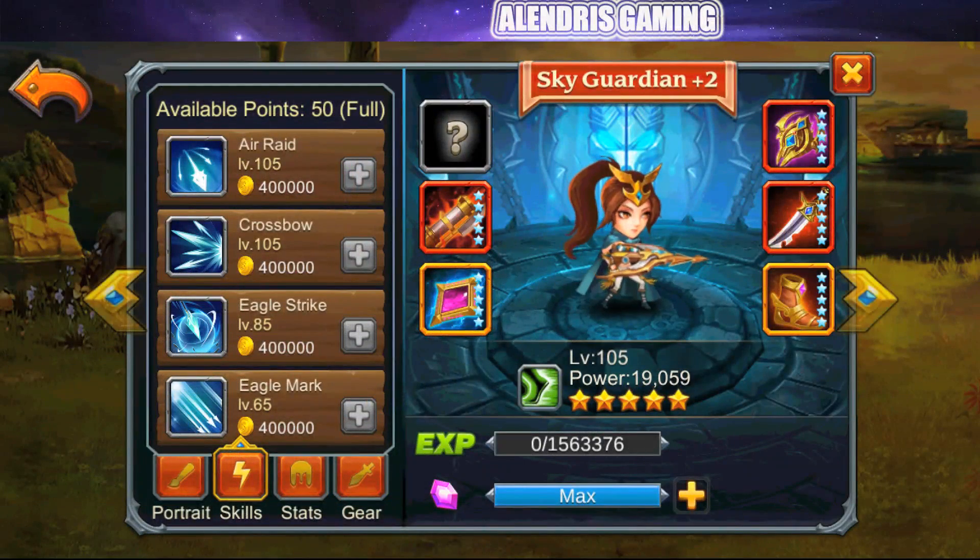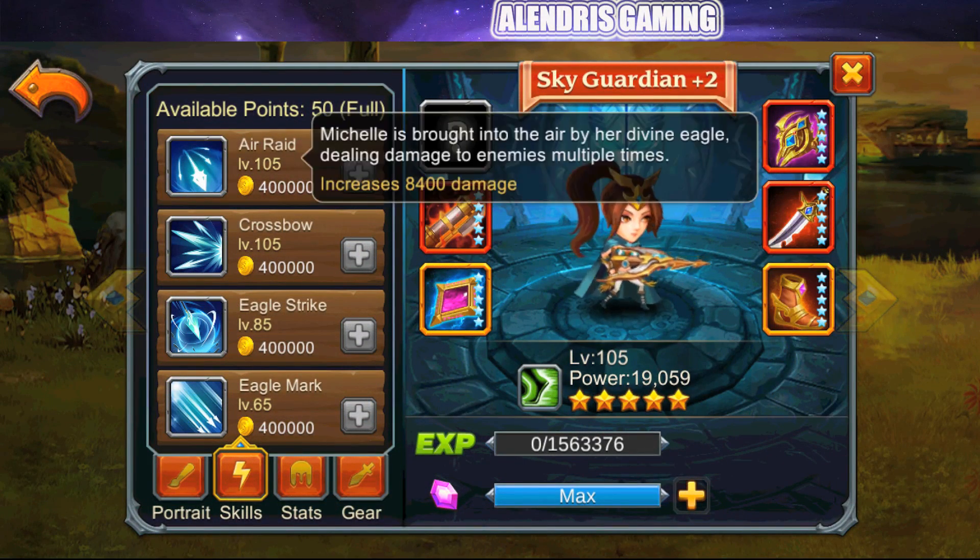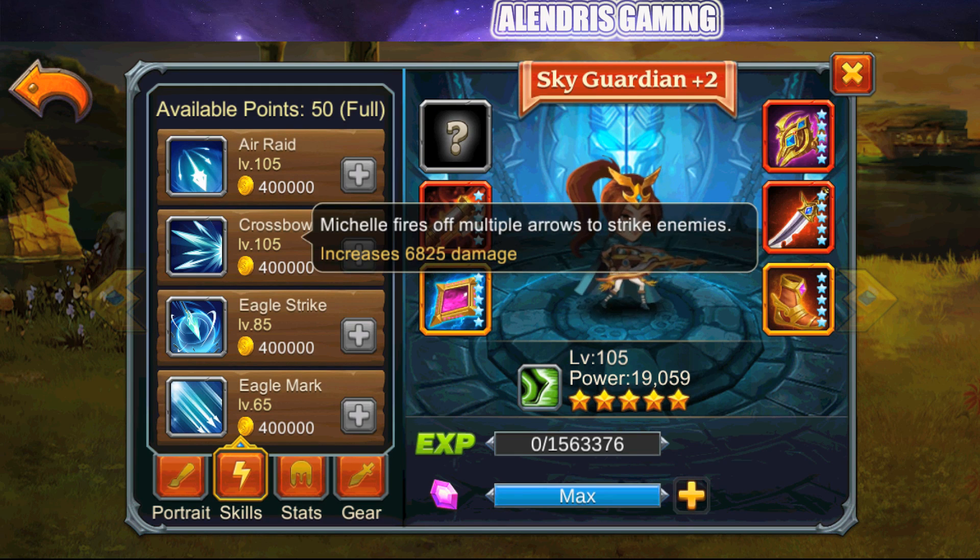Let's check her skills. The ultimate skill is Air Red — she is lifted into the air by her Divine Eagle, dealing damage to enemies multiple times, increasing by 8,400 damage. I want to know if it's single target or area damage. Her green skill, Crossbow, has Michelle firing off multiple arrows to strike enemies, increasing by 6,825. The description says 'enemies' plural, so perhaps it's area damage — we'll see.